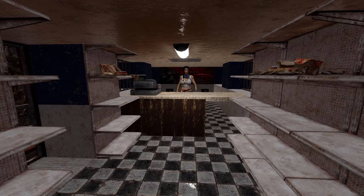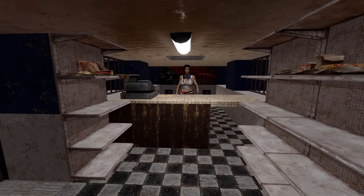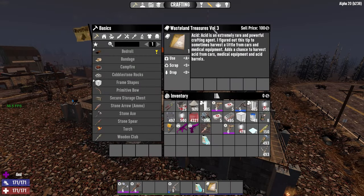If you really don't get lucky, always check your local trader. Acid does show up now and then, and while it's likely to be in limited supply — like one — buy it when it appears. And finally, make sure you look out for Wasteland Treasures Volume 3, which says acid is an extremely rare and powerful crafting agent. This book adds a chance to harvest acid from cars, medical equipment, and acid barrels — this is supremely useful.